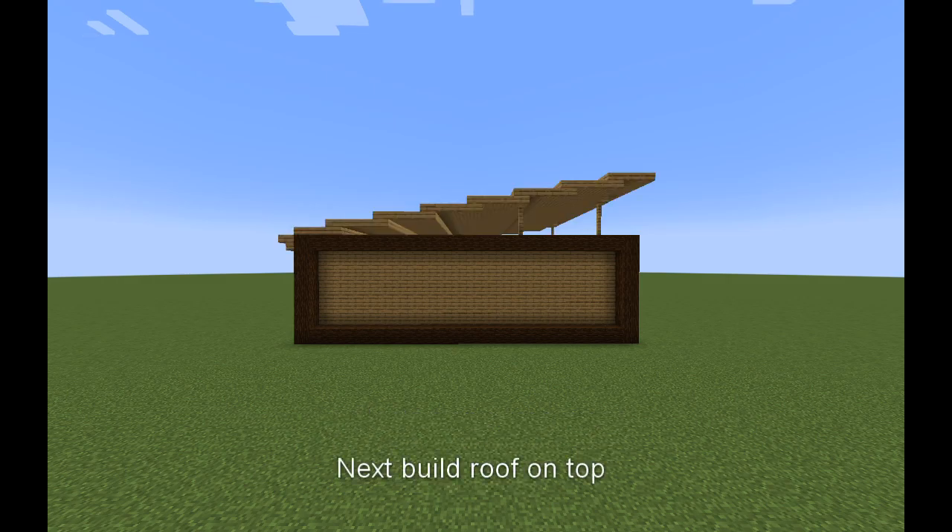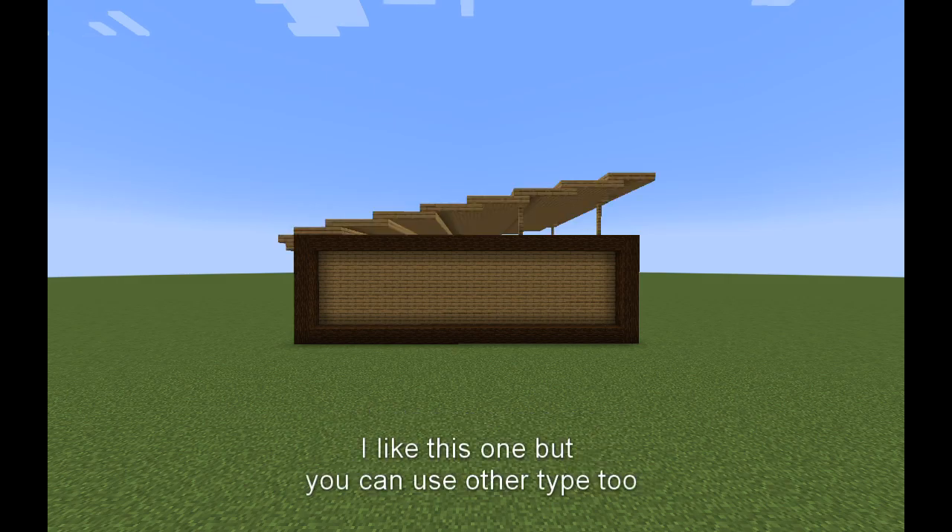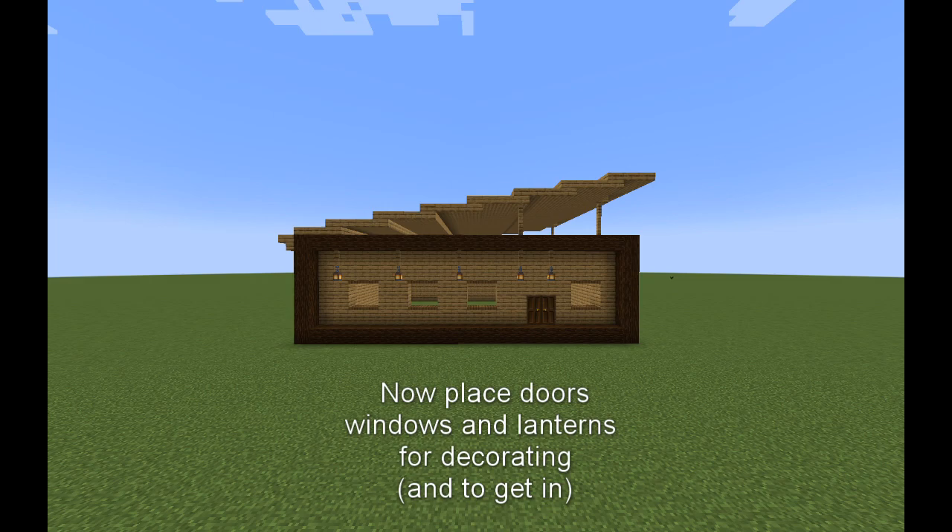Next, build a roof on top. I like this one, but you can use other types too. Now place doors, windows, and lanterns for decorations.